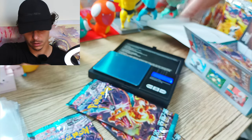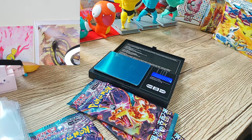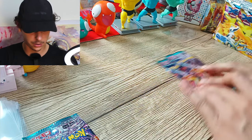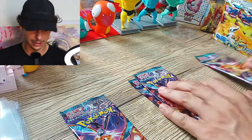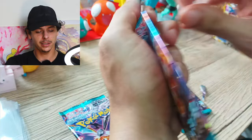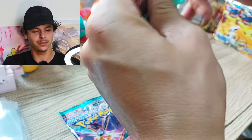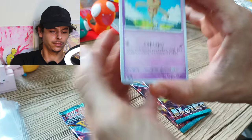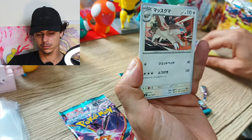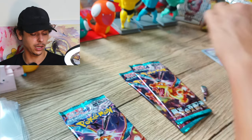I may have done a little switcheroo on myself mixing the packs up. Let me put the scales to the side. So there are two regular packs, the heavy pack, and the lightest pack. Let's open the lightest pack first and see what's in there. Baltoy — and it's all rocks. I'm assuming that was the extra light one.